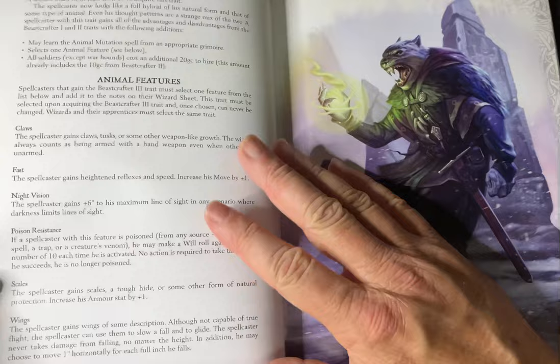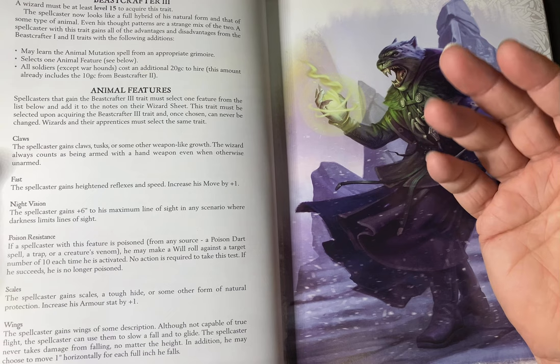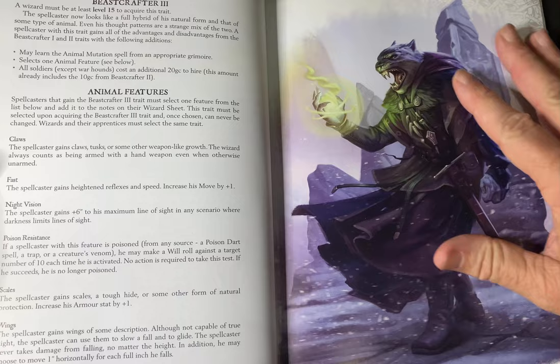At Beastcrafter three, you're at level 15. You take on some animal features as you go. You can develop claws, become faster and gain a bonus on your move, night vision, poison resistance, scales, and even wings. I love that piece of art showing it.